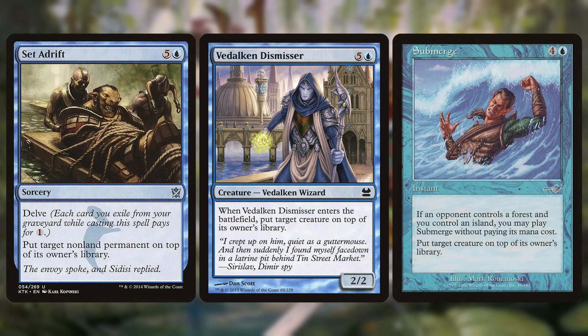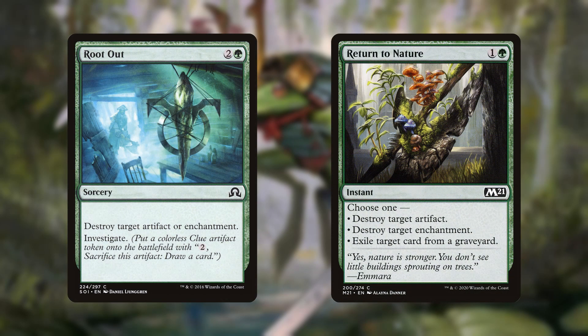If you want to know what to cut to add any of these in, I recommend cutting from your removal, as these are basically removal cards themselves. And since we're talking about removal, I did want to mention a more straightforward upgrade. I would probably remove Root Out and add in Return to Nature. Return to Nature gives you the same overall removal but at a cheaper price, instant speed, and also has the flexibility of exiling a problem card from a graveyard — and grave hate is something you just don't have in here. The trade-off, of course, is that it doesn't investigate. That said, I think all of the things it gives you outweigh that one clue token.